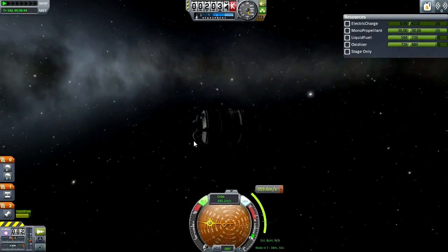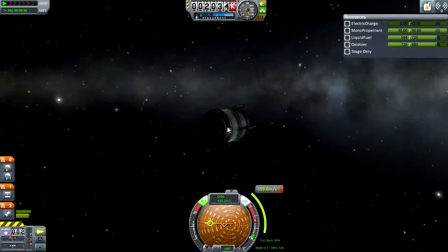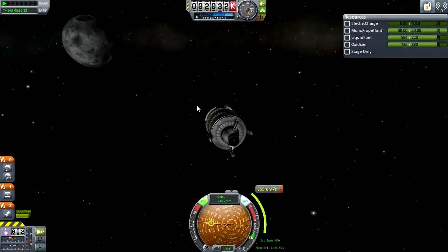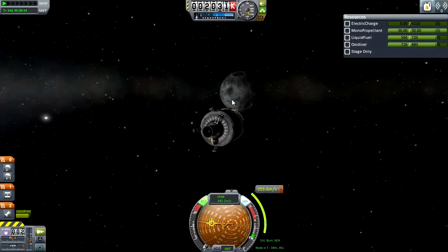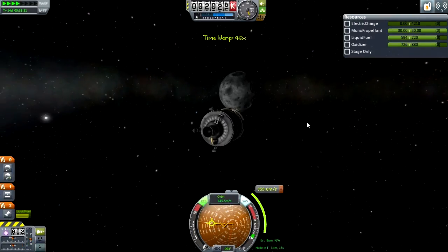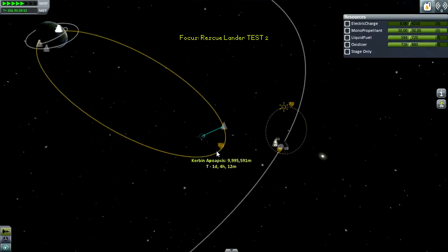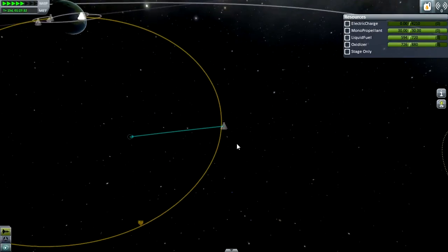So I guess what I'm saying is don't use these solar panels. Use the ones that are already extended. Because now we're just gonna fly past the moon. At least there's no people on board — that's a benefit.